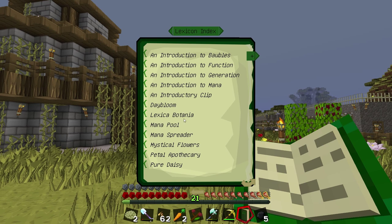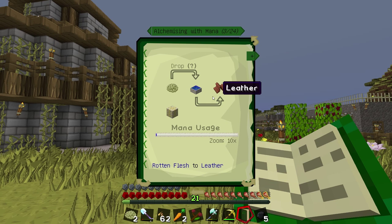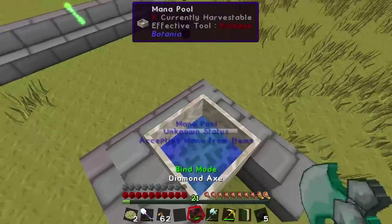Let's search the Lexica Botania for 'alchemizing with mana' - here we go. 'Mana is an extremely volatile substance... by attaching an alchemy catalyst - a mixture of otherworldly materials - to the bottom of the mana pool, it enables the pool to perform alchemy.' So you place the catalyst under the mana pool and then you're able to transform things like rotten flesh, snow into ice, carrots to melons. So I think we're supposed to put it under the mana pool.